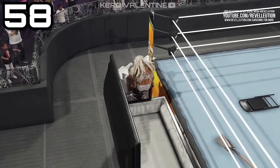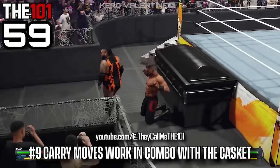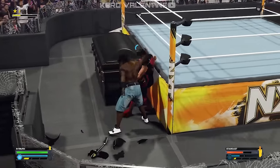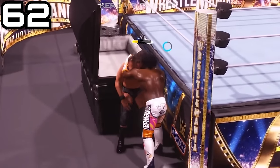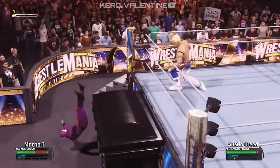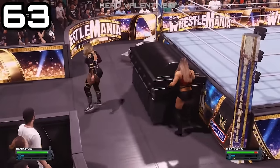From outside the ring with the carry system, you can powerbomb or use an AA to put people in there. The carry system also lets you powerbomb people on the casket when it's closed, and if you approach from the top or bottom side you can do a snake eyes animation. You can also strike people to the sides of the casket, or do a grappling attack where your wrestler smashes the opponent's head onto the casket instead of throwing them in.